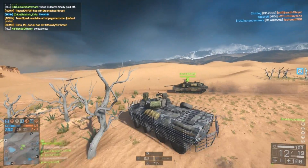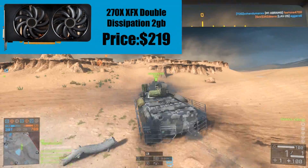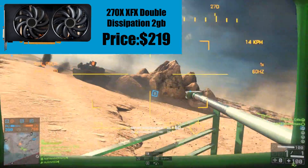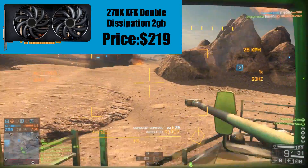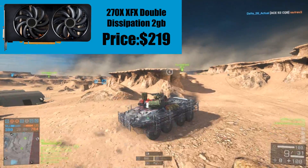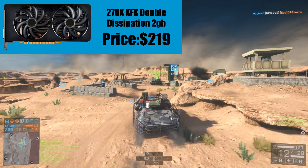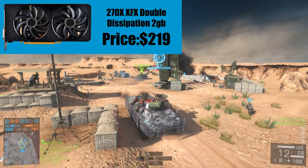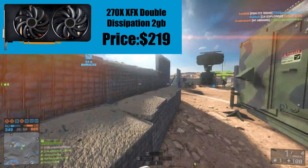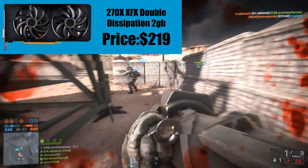The graphics card I've picked is a beast compared to what the Alienware Alpha uses. The Alienware Alpha uses a modified laptop graphics card — a modified 860M, which isn't that great. It does use Maxwell architecture, but compared to this desktop AMD card, it doesn't stand a chance against the R9 270X. The full model is the R9 270X, made by XFX, with 2GB of video memory — perfect for 1080p gaming.